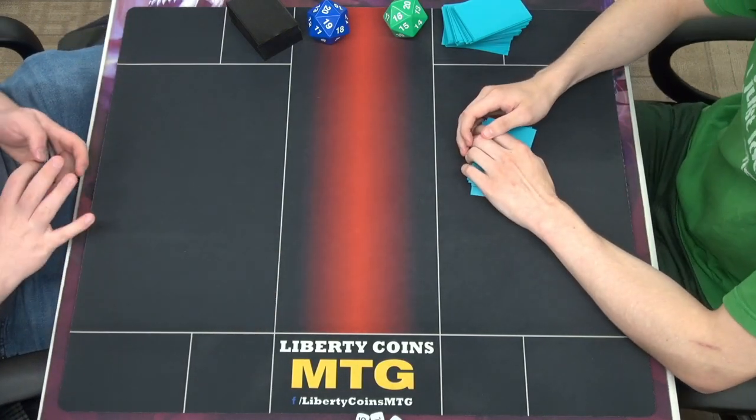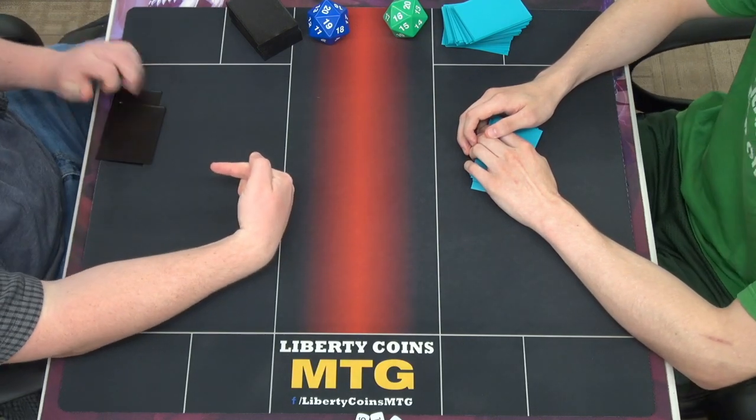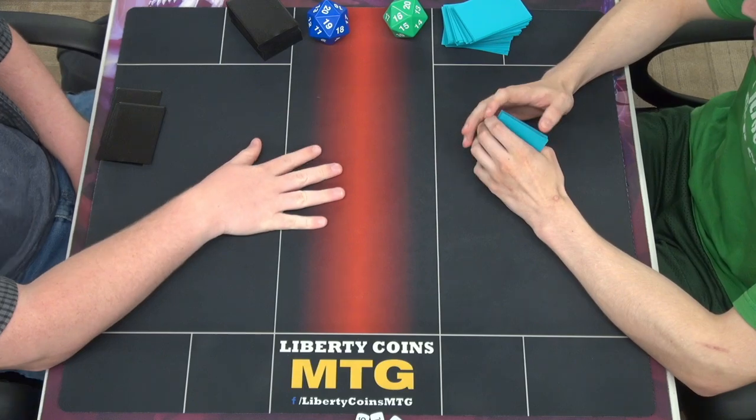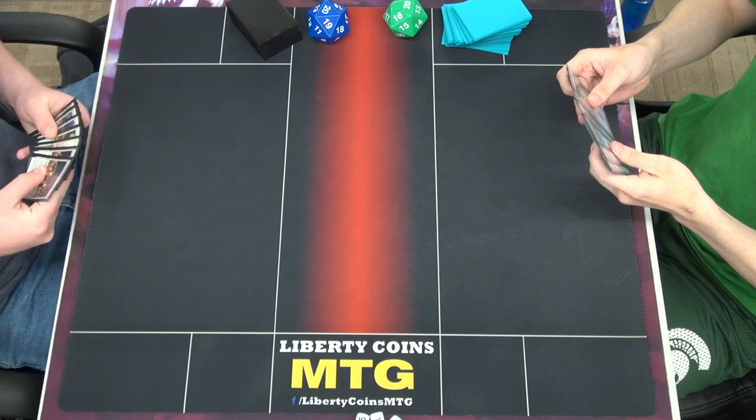Hello everybody and welcome to Liberty Coins. This is round 3. I am 1 and 1, you are 0 and 1, and I have kept 7, you have kept 6. You're on the play. Good luck. Good luck to you too.